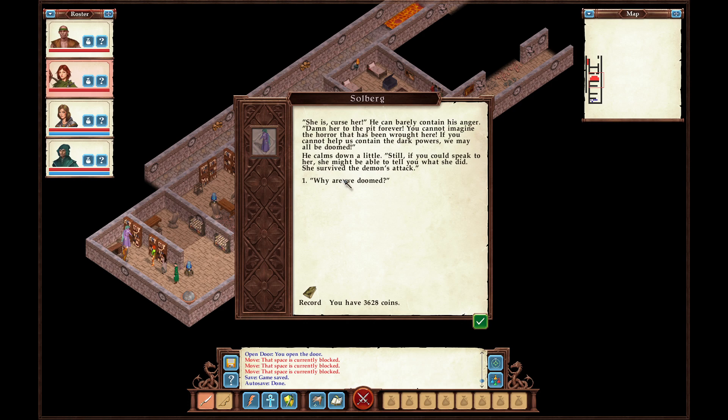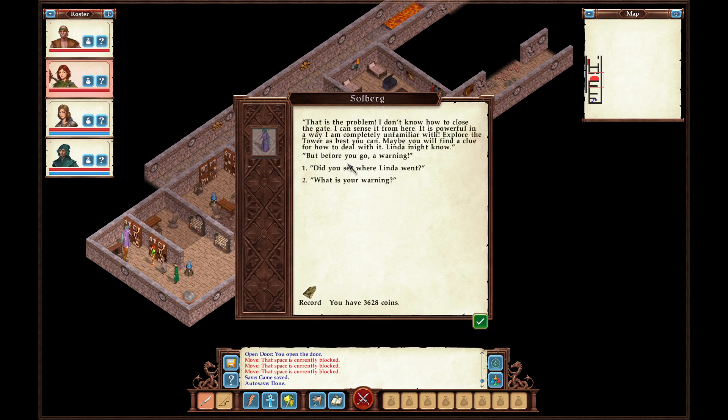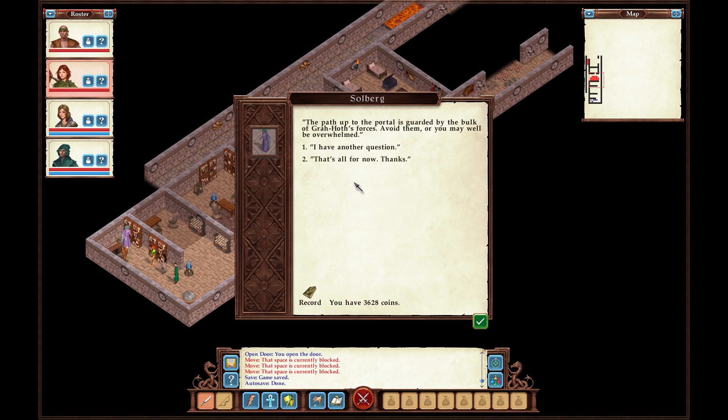Linda commandeered the portal at the top of the tower, and Grahoth is trying to work his way through the gate — it must be destroyed. 'Who is Grahoth?' — one of the most powerful demons ever. He was barely managed before, and now he is prepared. 'How can I destroy the gate?' — Solberg doesn't know how to close it. He suggests exploring the tower for clues, and warns that Linda may be hiding to the southeast. Also: the path up to the portal is guarded by the bulk of Grahoth's forces — avoid them or you may be overwhelmed.